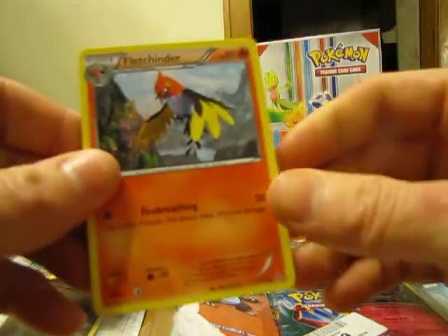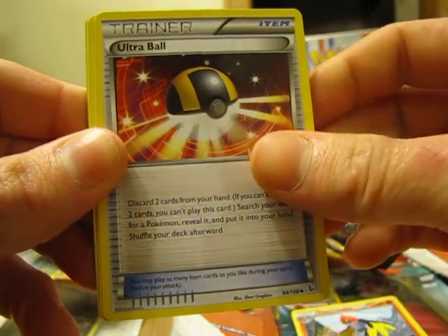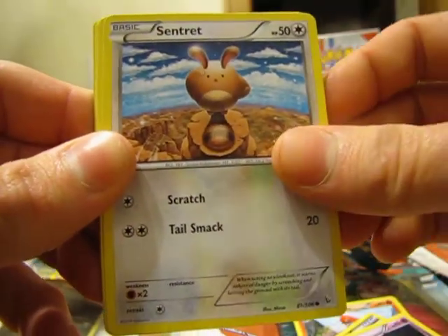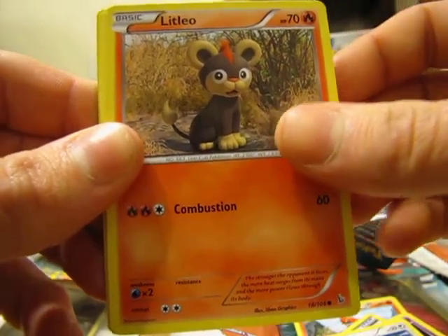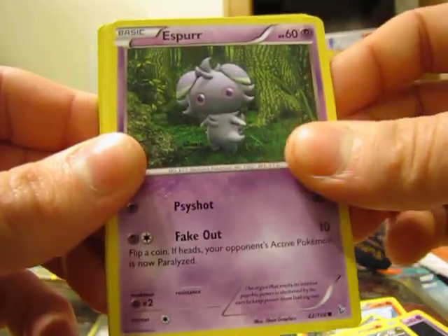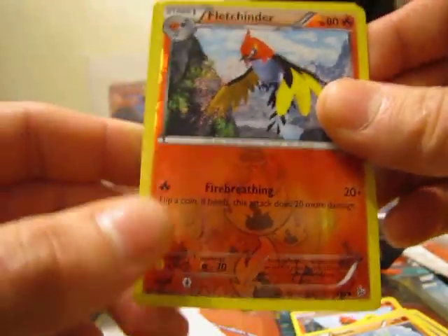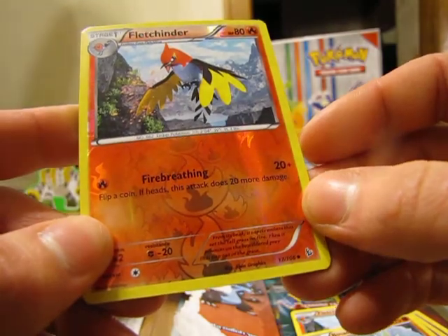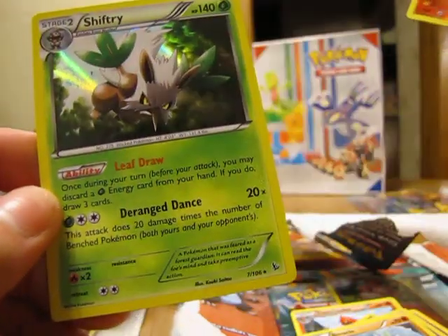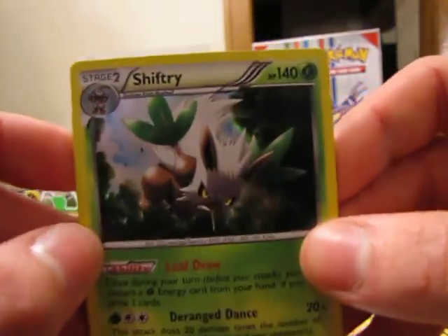Okay, we got a Fletchinder, Trainer, Alter Ball, Dusclops, Sentret, Litleo, Goomy, Espurr, Binacle. The reverse holo is a Fletchinder, and this card is an uncommon. And the rare in the first pack is a Shiftry Holo — a very good way to start this pack out with a holo pull.